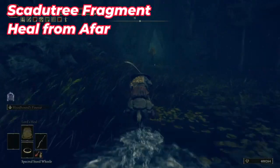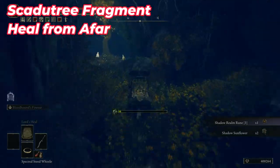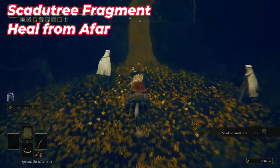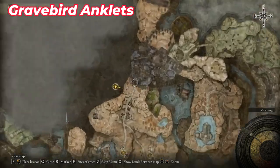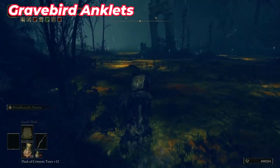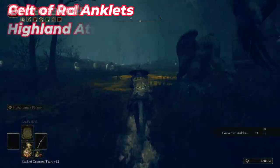Go back to the first Site of Grace in this area and go north into the lake. At the leg of the lake you can find some items, and inside the cave you'll see a Golden Tree and some items. Go outside the cave — in the other region inside this poison storm you can find the Grave Bird armor set.